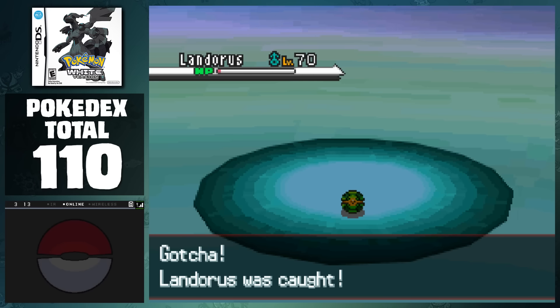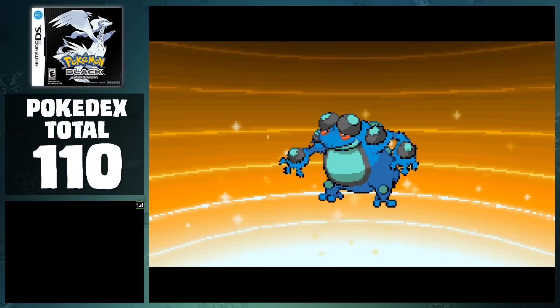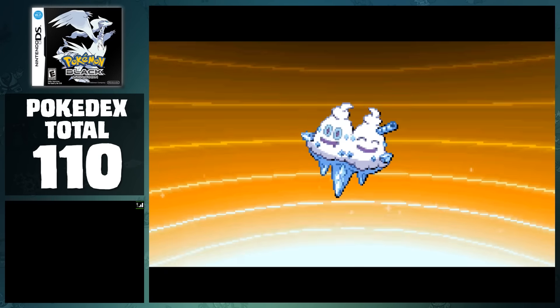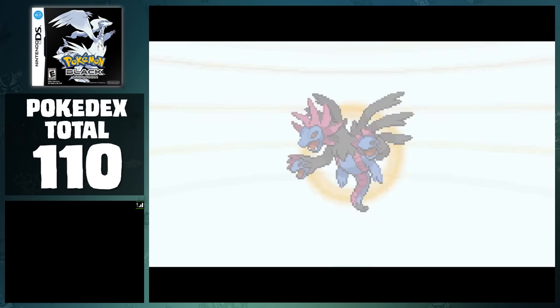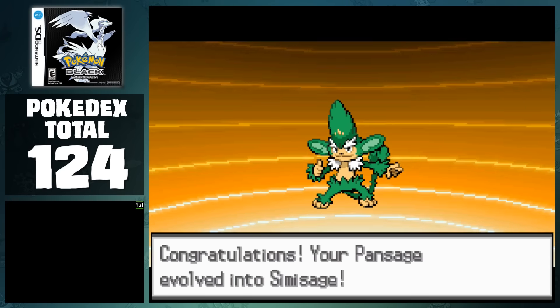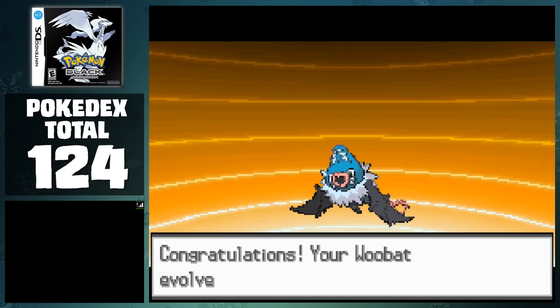Now it's time to grind out our catches. After knocking out about 1500 Audino, we were able to evolve Tepig to Pignite, Herdier to Stoutland, Palpitoad to Seismitoad, Whirlipede to Scolipede, Frillish to Jellicent, Scraggy to Scrafty, Krokorok to Krookodile, Archen to Archeops, Gothita to Gothitelle, Vanillite to Vanilluxe, Joltik to Galvantula, 2 Litwick to Lampent, 2 Deino to Zweilous, and Zweilous to Hydreigon. As with the other evolutions, I evolved Lampent to Chandelure with the Fire Stone, Panpour to Simipour with the Water Stone, Pansage to Simisage with the Leaf Stone, and Woobat to Swoobat through Friendship. This brings the total to 128 Pokemon.